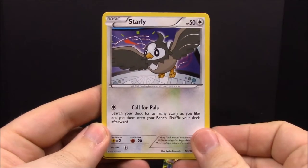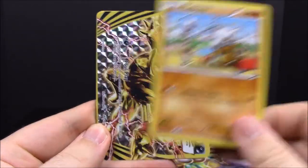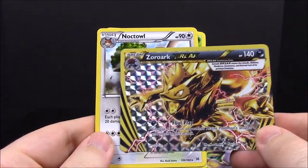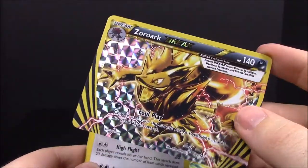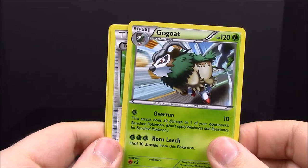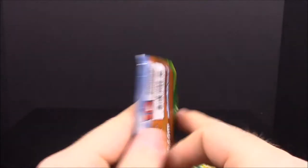Next up is our XY Breakthrough pack. First up we have a Starly, Finneon, Flabébé, Sandshrew, Cubone — crying for his mommy — a Zoroark Break, which is really awesome. I've got a couple of these Break cards but I still have no clue what they do, so if you have any idea what Break cards do, go ahead and leave a comment down below. Then we have a Noctowl, a Gogo or something, a Town Map Trainer, and a Beheyeem or something like that.